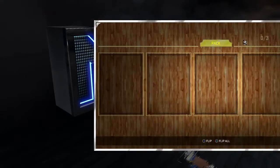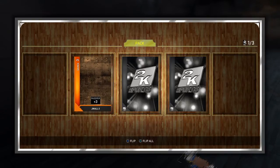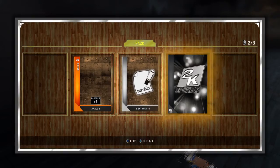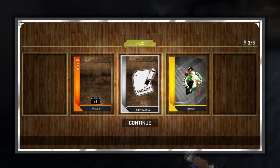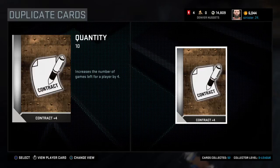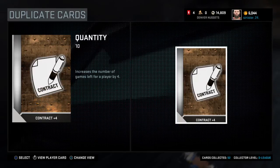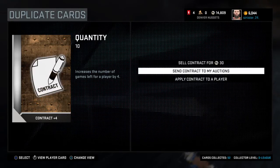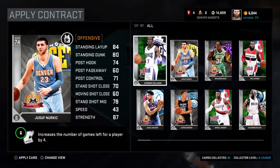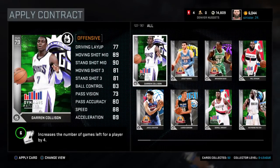Logo pack time — I was hoping for a historic Celtic logo, but we got the current gold Celtics logo. We also got J-Wall 2s shoes. Problem is, it turns out I can't have two of the same logo, so I'll just apply the extra contract to somebody running out — I'll give it to Collison since I'm going to keep him in my lineup for a while. Good to know for the future.